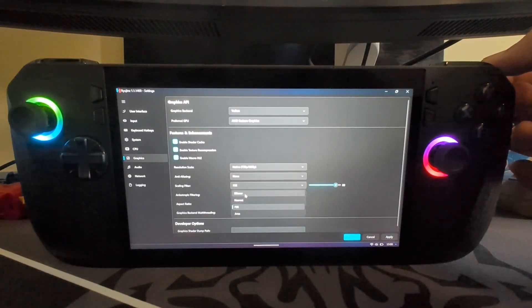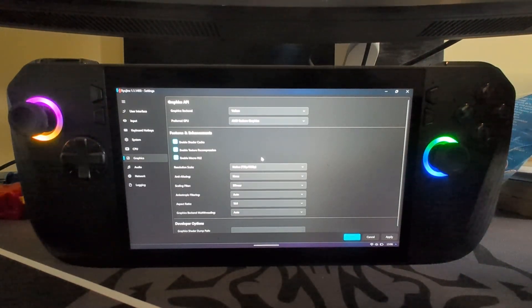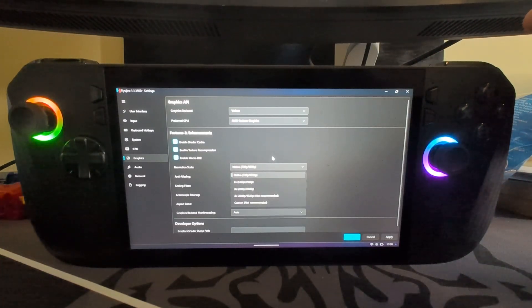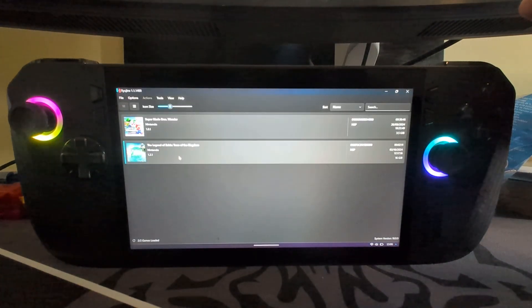You can leave the filter at bilinear and everything else as it is. Anti-aliasing is one setting that will have a major impact on performance. For Resolution Scale, some games I knock it down and use FSR, but I find it looks pretty poor on Legend of Zelda, so I recommend Native. I did a bit more experimenting but Native is the best option. Those are really the settings that you need — click OK.